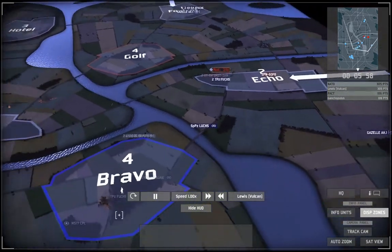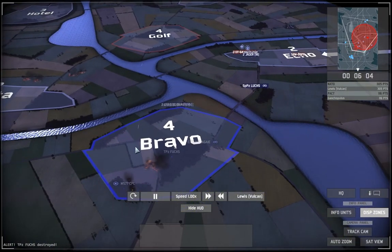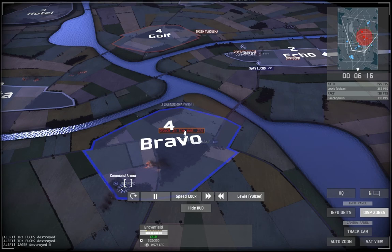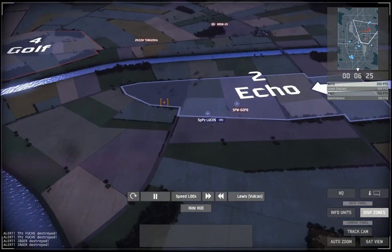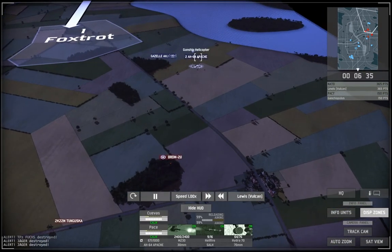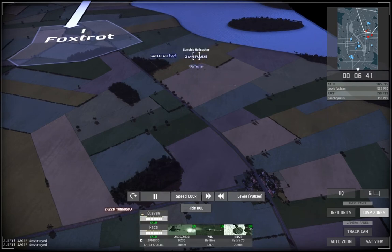I move a unit forward over the bridge to make sure I have continued recon for any pushes onto Bravo. He's continually pestering me with what I think are Danners throughout the entire game. Luckily, due to me having armoured command vehicles that's not too much of a problem. He took care of my Jaegers and Fuchs in that forest, which means he has better infantry than me. My Lux pushes forward to see what's going on, and in the meantime I push my Apaches forward, firing ATGMs at his BRDM, which has no chance of getting away once those missiles are fired.